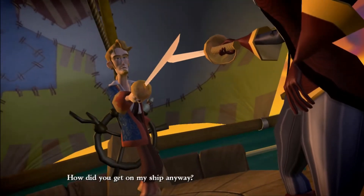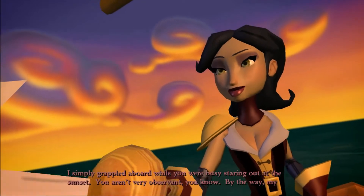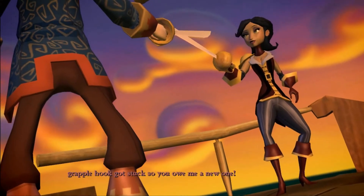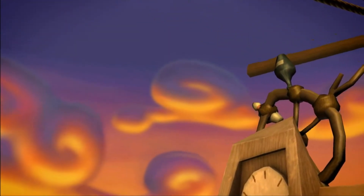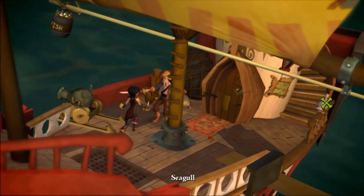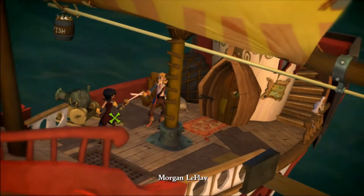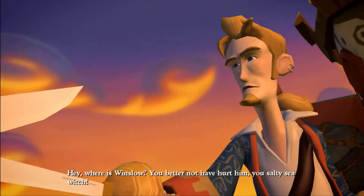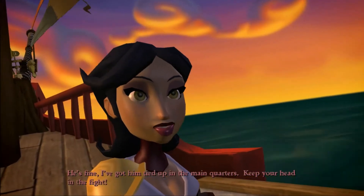How did you get on my ship anyway? I simply grappled aboard while you were busy staring out at the sunsets. You aren't very observant, you know. By the way, my grapple hook got stuck, so you owe me a new one. Do we just have to keep talking to her? I can't reach it from here. Nice to leave the seagull. Hey, where's Winslow? You better not have hurt him, you salty sea witch! I just got him tied up in the main quarters — keep your head in the fight! I'm sure I can wriggle my way out of these ropes eventually!